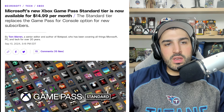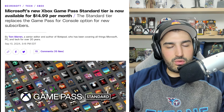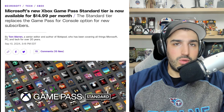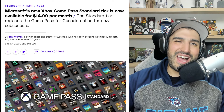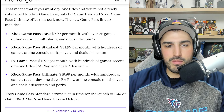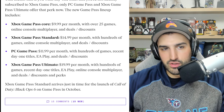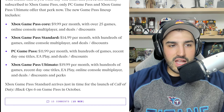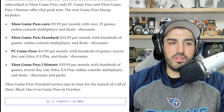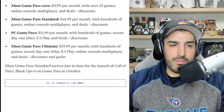Xbox Game Pass has had a makeover with different tiers now available. It is officially available for people to sign up. Here's how it breaks down: Xbox Game Pass Core is $10 per month with over 25 games, console multiplayer, deals and discounts. Xbox Game Pass Standard is $15 per month with hundreds of games, online console multiplayer, deals and discounts.